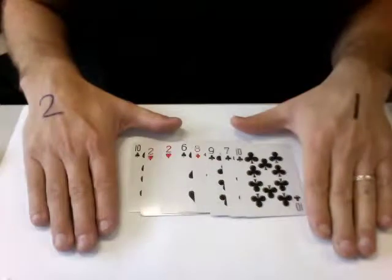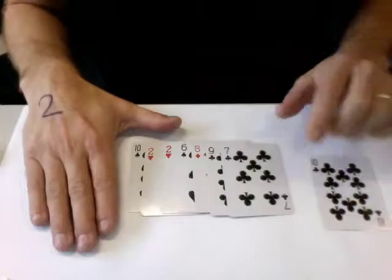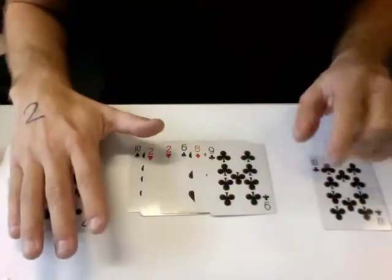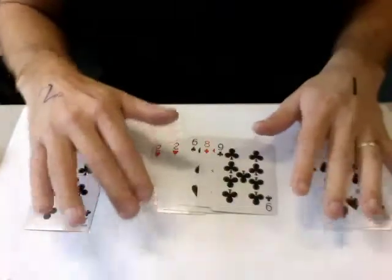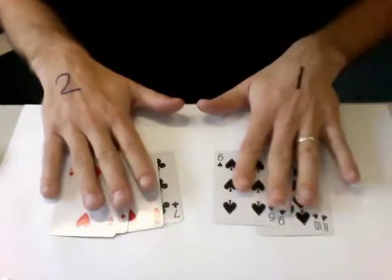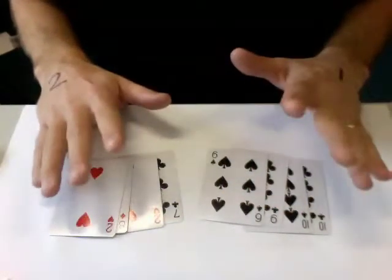Let's just play it. Say player one starts. He's got a choice between the ten and the ten, so maybe he chooses this one. Now number two has a choice between the ten and the seven, so maybe he goes for the seven. Player one has a choice between nine and ten, maybe he goes for the ten. And then number two chooses, and so on until done. To find the winner, we just add up the numbers in the two piles — whoever got more wins.